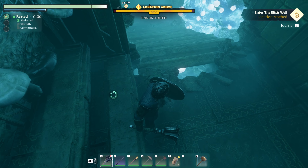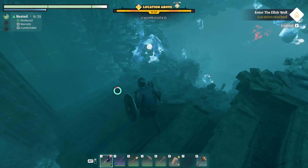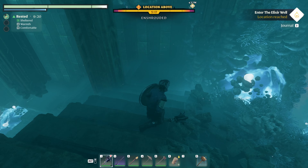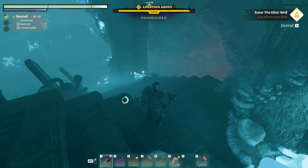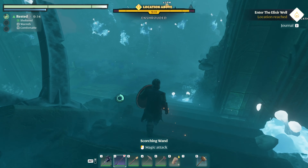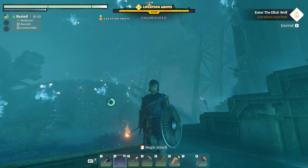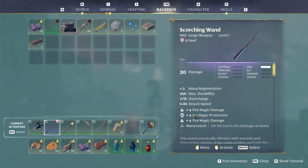I guess we're just kind of going down — downtown, down, down, down. What are you? You appear to be something unfortunate. I guess we'll find out. I got my armor and I upgraded my wand. It's got a few more powers now.